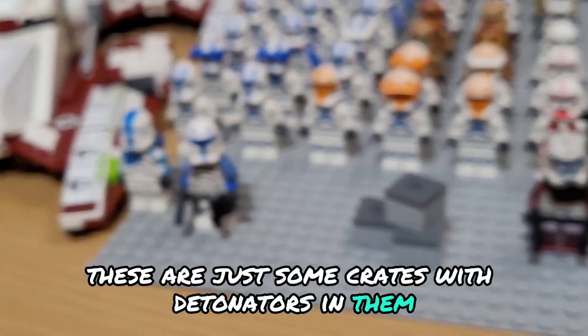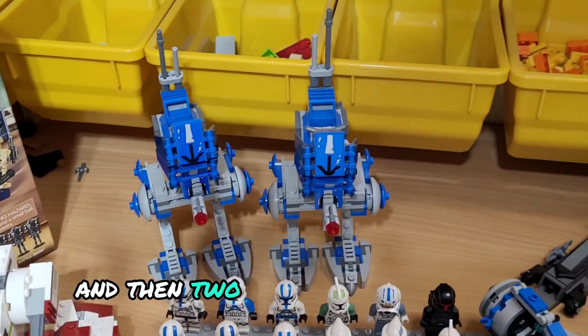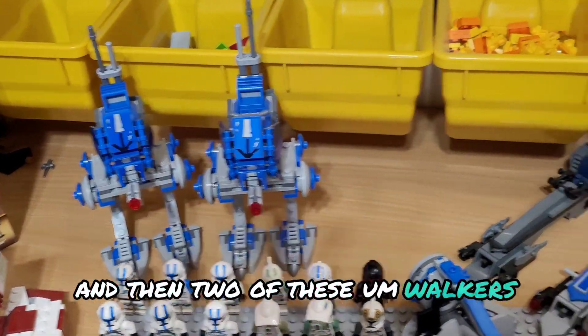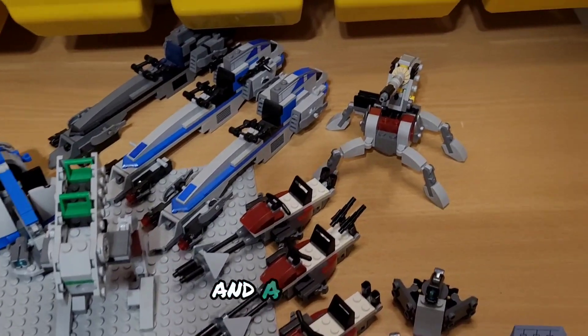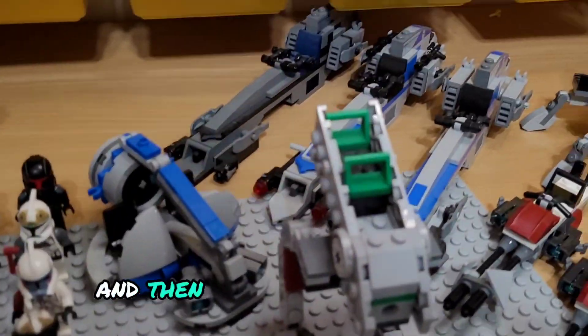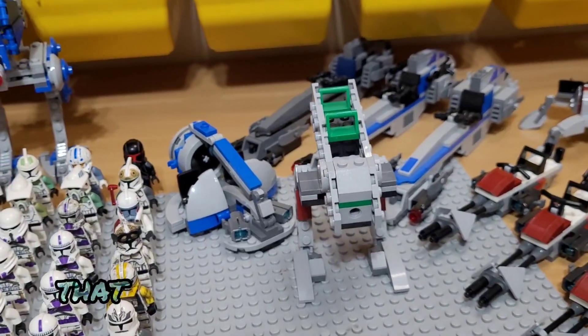These are just some crates with detonators in them, and we have two republic fighter tanks, then two of these walkers, then three speeders and three more speeders, then a cannon, and then a swamp speeder.